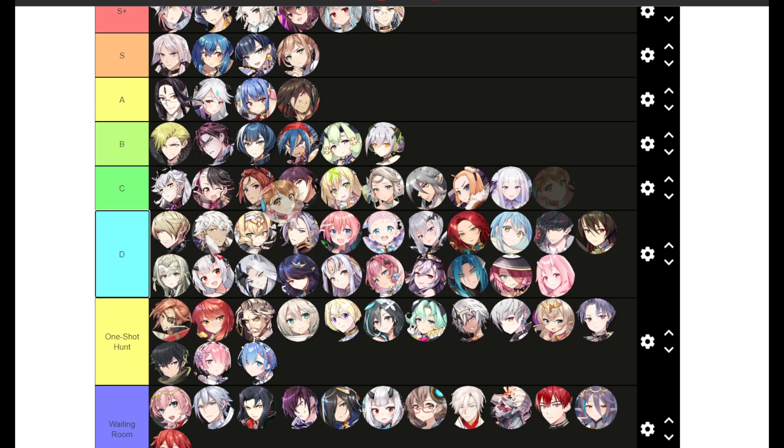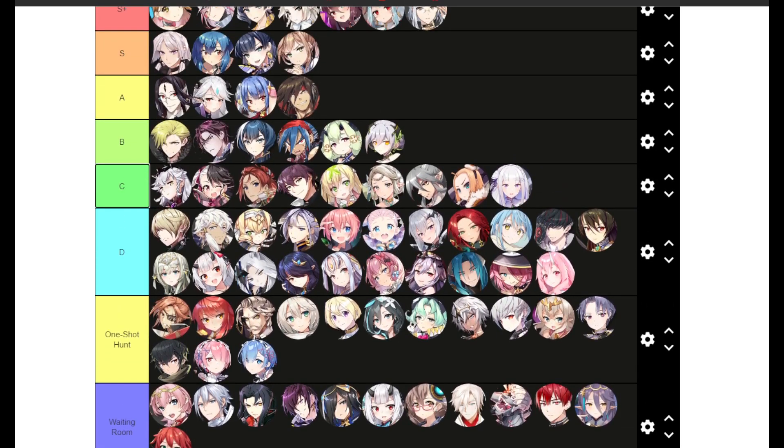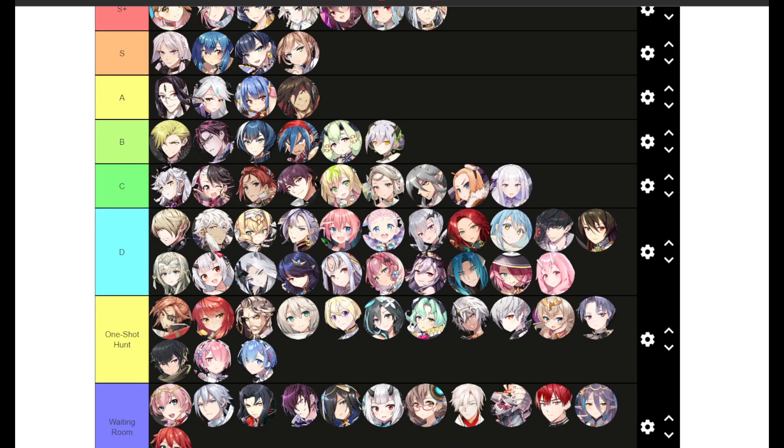Tamarin is an easy S+ — she has everything in her kit literally: an AoE CR push, AoE attack buff, AoE cleanse, healing, a Foresight attack, and an AoE strip. She's giga broken. If you have her and haven't built her, build her right now.